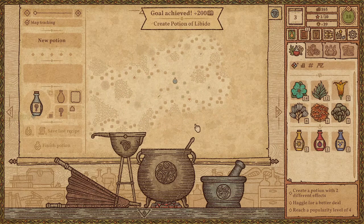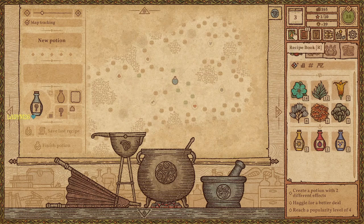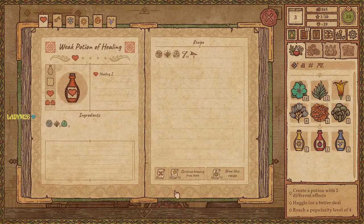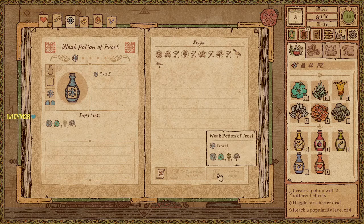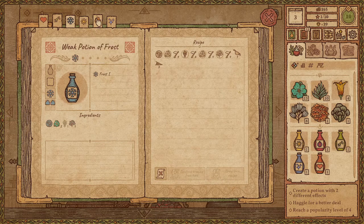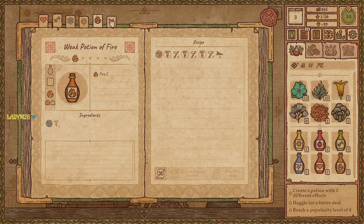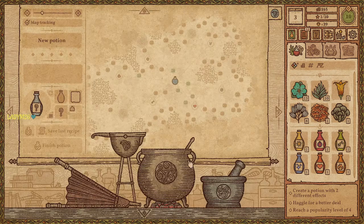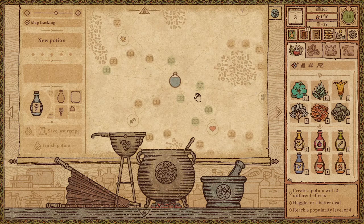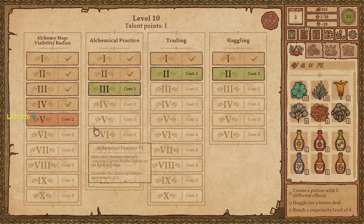Which way do we need to go now, or should we just make more stuff? Maybe we should play it safe since I spent a lot of money on that. Let's get a Healing potion — people seem to need those a lot. I have a Light potion, a Fire potion, and I already have a Mana potion. Sometimes experimenting rewards you and sometimes it does not. Did I get another point? Awesome.